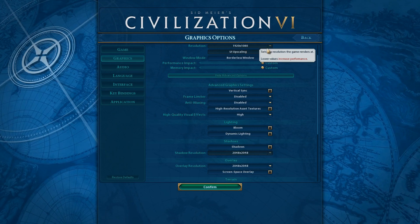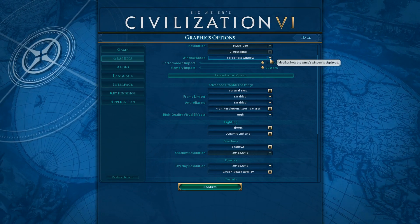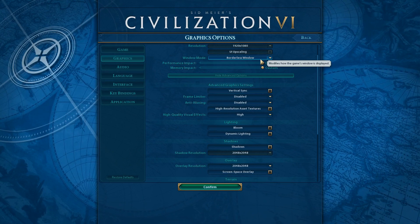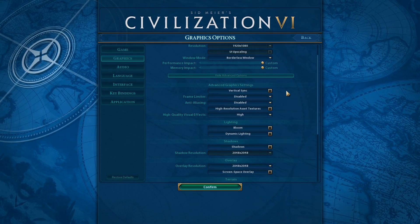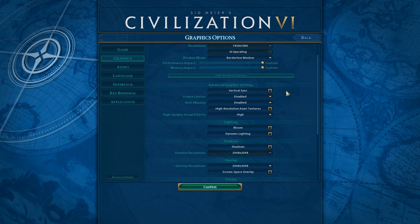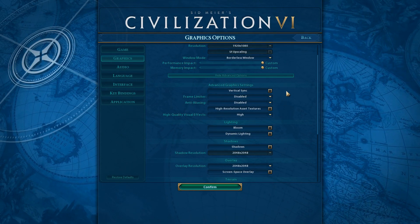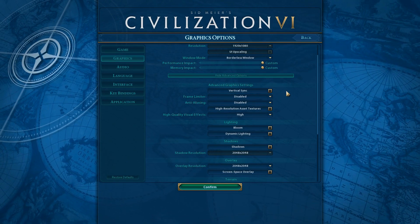First, you want to set your resolution to your native resolution. For display mode, put it on fullscreen or borderless windowed — I've got three monitors so I keep all my games in borderless windowed so I can switch windows easily. V-sync: I have it off. Depending on your monitor, if you've got 60Hz or 144Hz I recommend having v-sync on. I've got a 240Hz and it feels like it bugs out the game. Frame limiter I have disabled so you get all the frames you can out of the game.